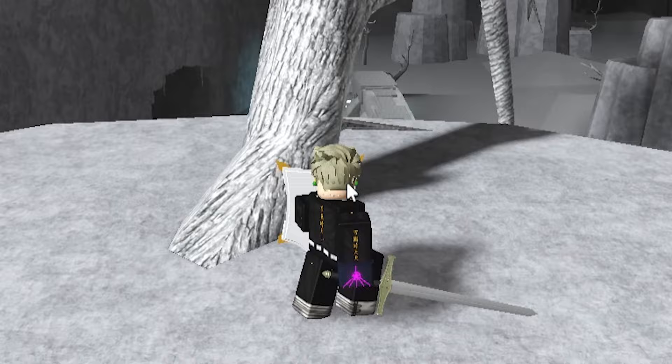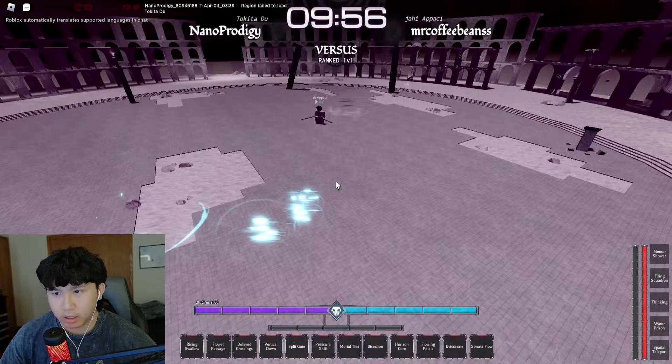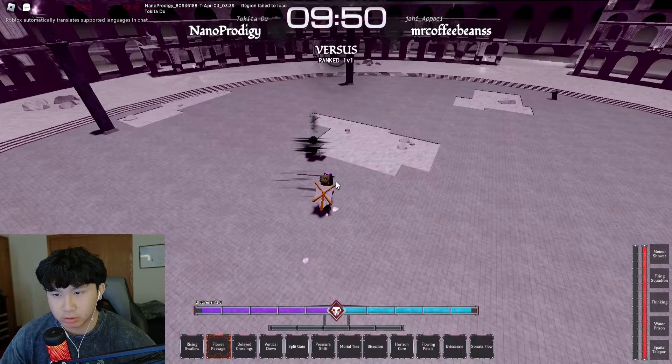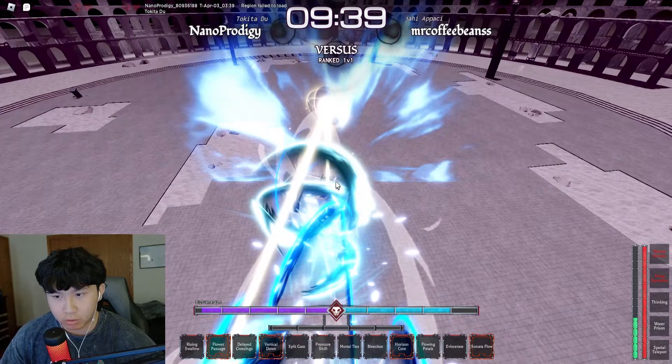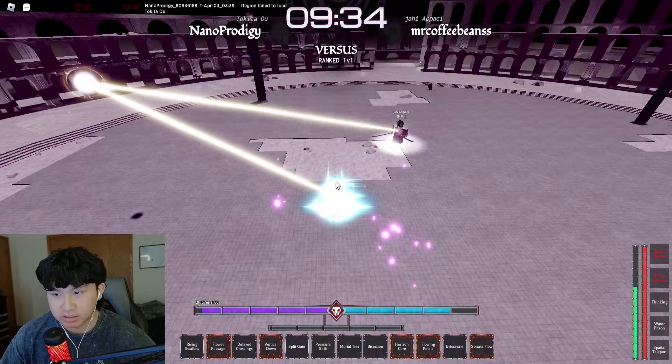Alright we got a Vassal Speed user. I'm gonna wait for him to specter step — okay, never mind, wait he's hybrid, he is not specter stepping. There we go, see if I can get him with these — nice. For some reason in rank it doesn't play the cutscene but it still goes through, so that's pretty nice.